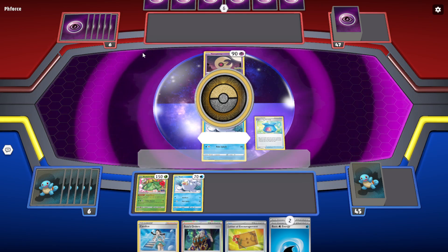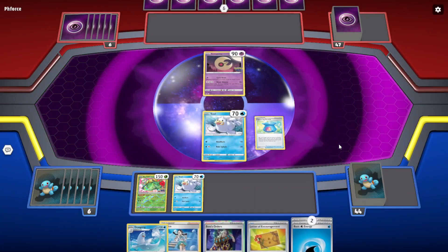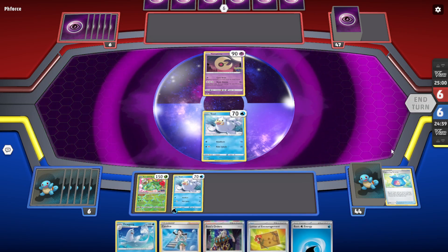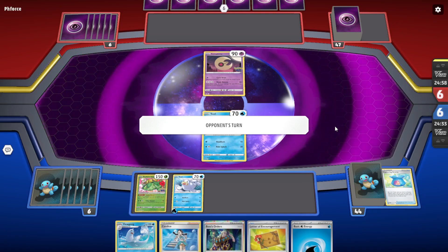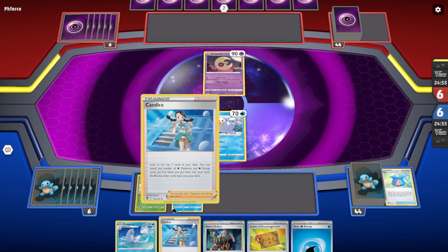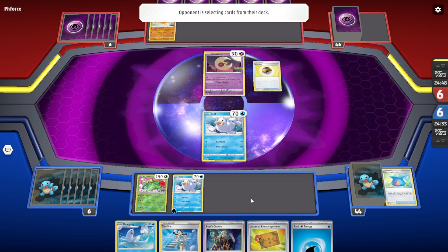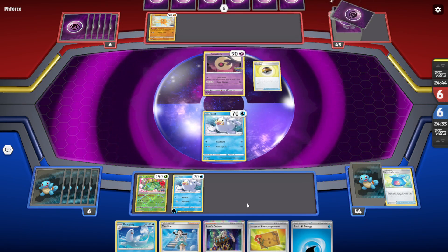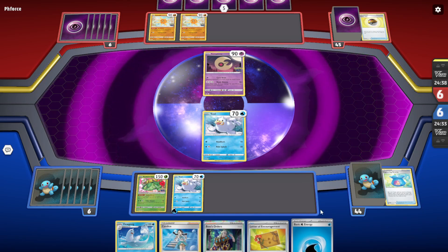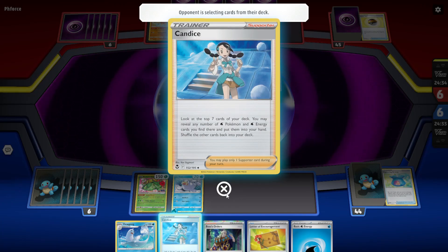We got Candace. We have Venusaur but we're not able to draw enough. Let's just put something on the bench because I have a feeling they're gonna do the knockout. We just need the Finneon with our Candace, but I don't think Candace is gonna grab it — we're not playing many Water Pokemon. It may just not get a Finneon in the top seven. We need the Level Ball — it should have been an Irida. We only have one copy.